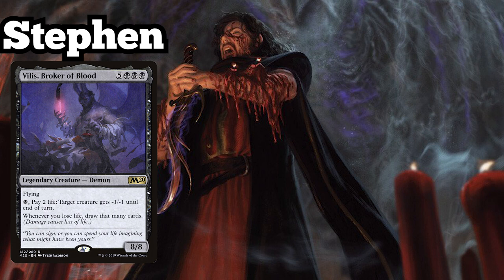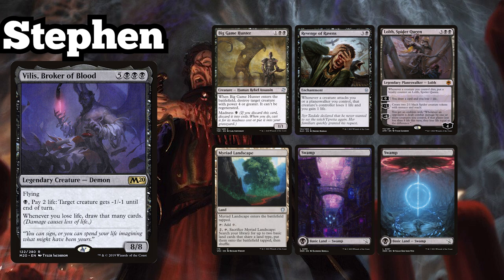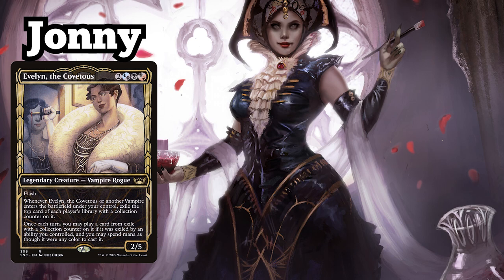Steven is playing his Villis Broker of Blood Life Lost Deck, and keeps a starting hand consisting of Big Game Hunter, Revenge of Ravens, Lolth, Spider Queen, Myriad Landscape, and two Swamps. And finally, Johnny is playing his Evelyn the Covetous control deck. He keeps a starting hand of Arcane Signet, Mind Stone, Chaos Warp, Displacer Kitten, Blasphemous Act, Exotic Orchard, and Sulphurous Springs.